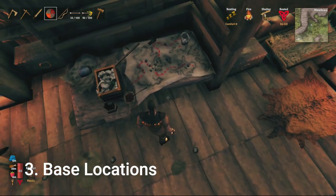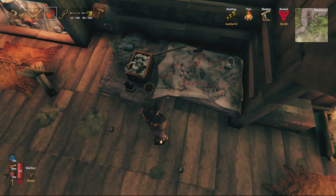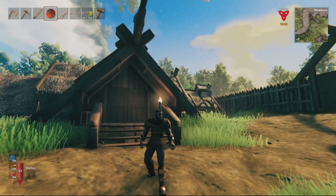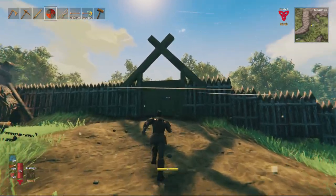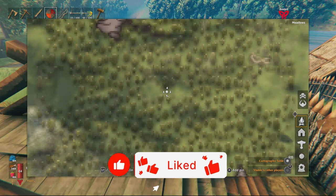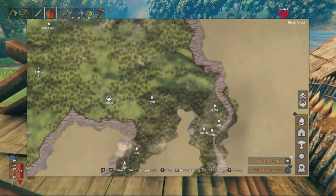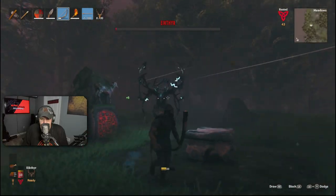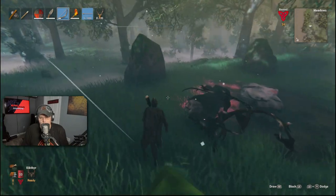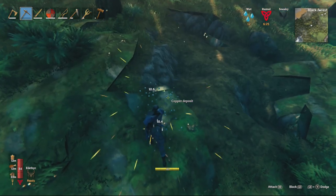Number three: base location. Early on you'll set up a mini camp, but when you start really looking for a base location, find a spot still in the meadows but close to a black forest. The reason is it's easy to progress from meadows to black forest, since that's where you collect everything to enter the bronze age. Once you've killed the first boss, you'll earn the pickaxe to mine ore — but ore is very, very heavy, so moving it from the black forest to your location can be very time consuming if you didn't plan accordingly.